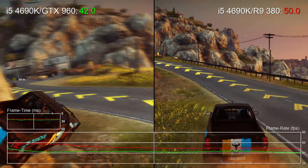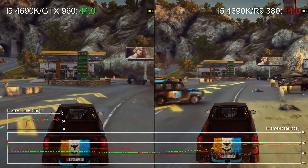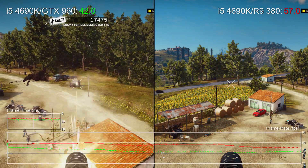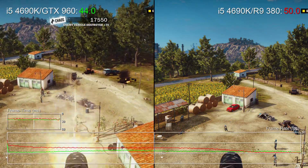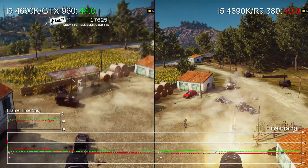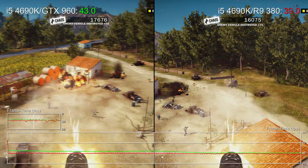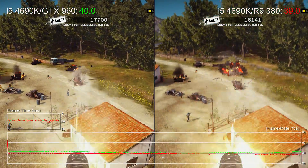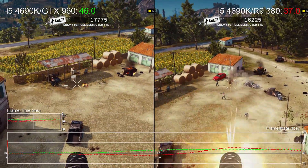Moving into new map areas at speed can cause the spikes, but more often than not you'll note that the stutter occurs simultaneously with an on-screen explosion. This final segment is quite remarkable — when the minigun isn't firing, you can see that the R9 380 runs faster than the GTX 960, but look what happens when we open fire. Sustained fire depresses performance significantly, whereas the GeForce card remains unaffected. In an action-packed game like Just Cause 3, the implications are readily apparent.